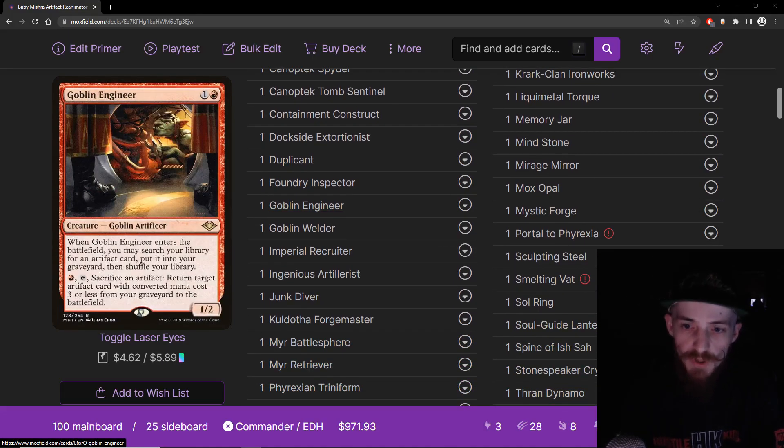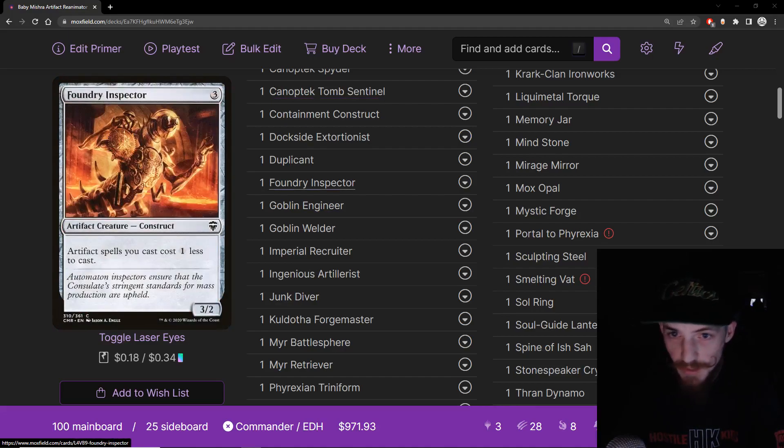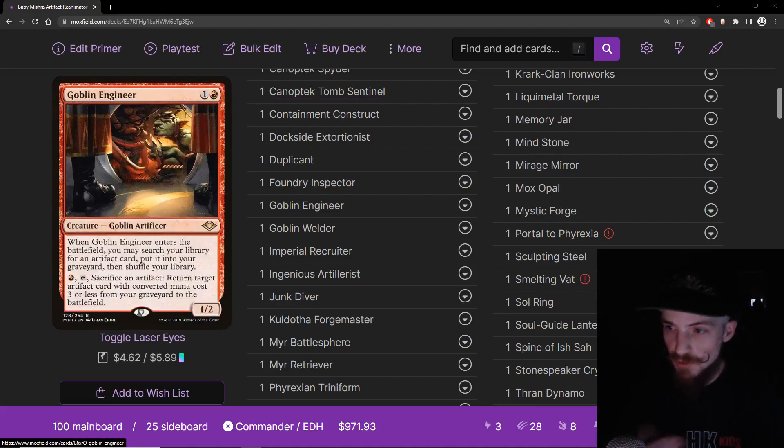Goblin Engineer — one and a red for a 1/2 Goblin Artificer. When it enters, you search your library for an artifact card and put it into your graveyard, then shuffle. You can pay a red, tap, and sack an artifact to return an artifact card with converted mana cost three or less from your graveyard to the battlefield. Stellar card — lets you tutor for any artifact to put in your graveyard. You can only bring back small artifacts, but you can put the important thing in the graveyard, like Canoptic Tomb Sentinel, and then bring back your value recursive cards.